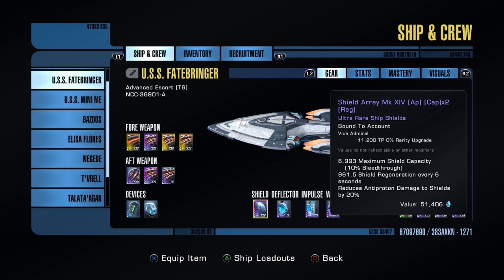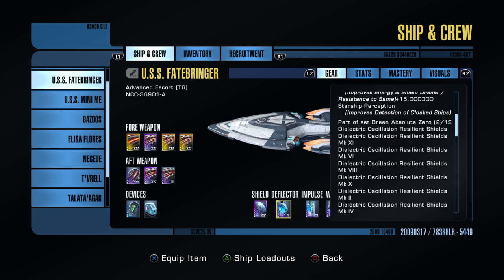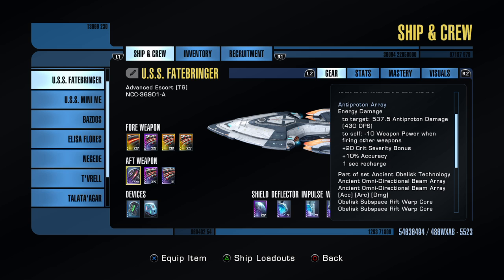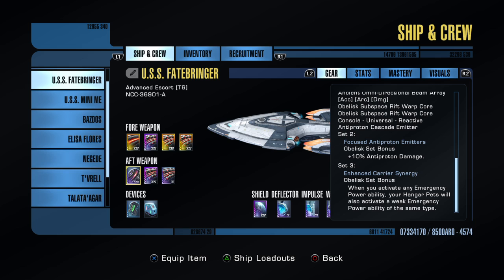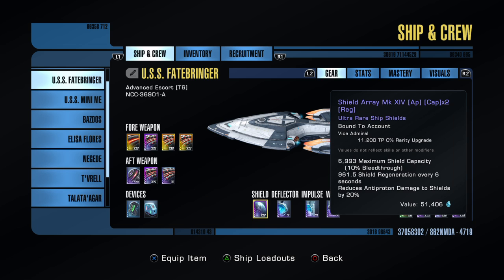All this stuff came just from running missions — I didn't spend any money on the exchange for any of it. I've got a shield array from a mission, two pieces from the Breen missions, and one from the Ancient Obelisk Technology which pairs with an omnidirectional beam array. The reason I'm running that Obelisk two-set is it gives me 10% anti-proton damage, which is a fair amount of damage. So I'll definitely keep that.